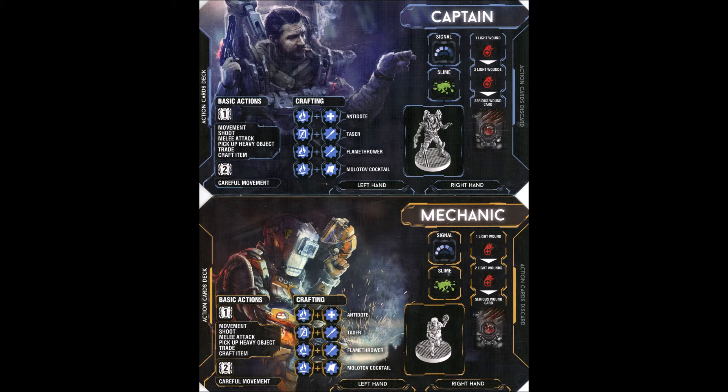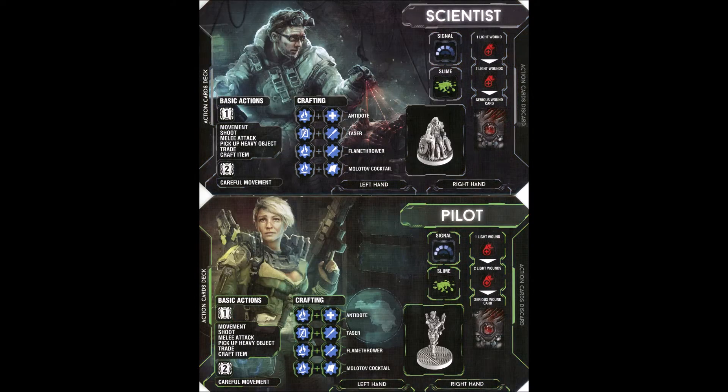To the left on the character board are your basic actions — each one costs one card from your hand. If you move carefully, which makes you more quiet, you spend two cards. On the right, you'll see symbols: one for the signal if the captain has sent it, one for if you are slimed, slots for light wounds, and then a serious wound. Every character has a deck of 10 cards that enable them to take actions, and those cards give each character a totally different flavor — the captain plays very differently from the mechanic.